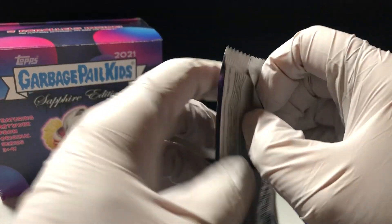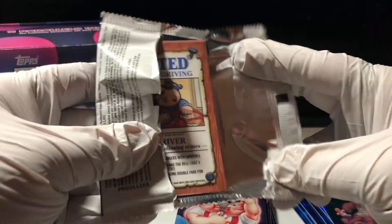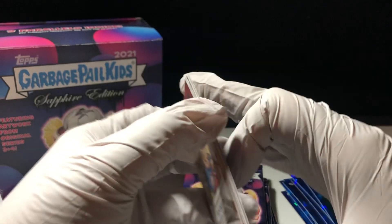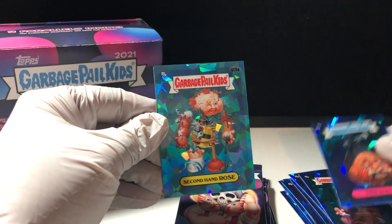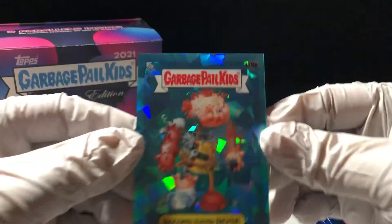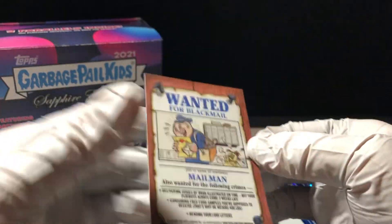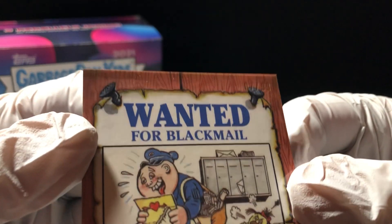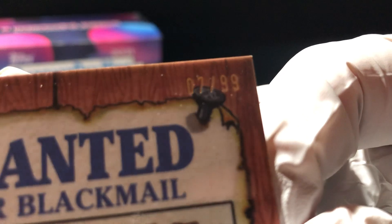Two packs down, no hits yet. Looks like our first hit is coming in — it looks like it's going to be a teal Secondhand Rose. It's going to be numbered out of 99, and this is number — oh, lucky number seven out of 99. There it is.